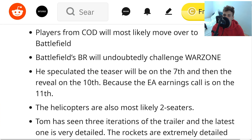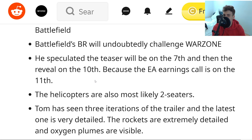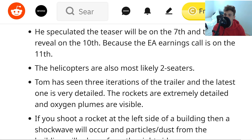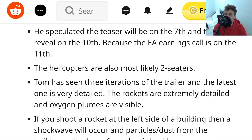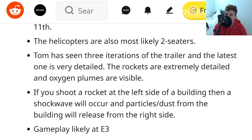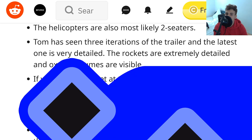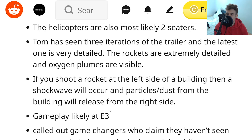The helicopters are also most likely two-seaters, which is good news for co-op duos trying to destroy enemy teams — imagine getting 50 kills in your own helicopter. Tom has seen three iterations of the trailer and the latest one is very detailed. The rockets are extremely detailed and oxygen plumes are visible. If you shoot a rocket at the left side of a building, a shockwave will occur and particle dust from the building will release from the right side. Gameplay is likely at E3 — and 2020's E3 was on June 8th, so we're not that far off.